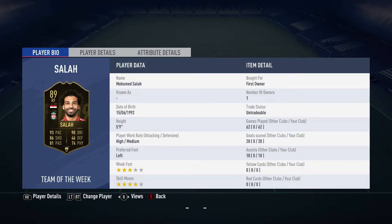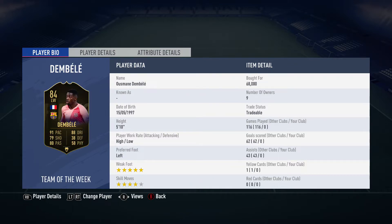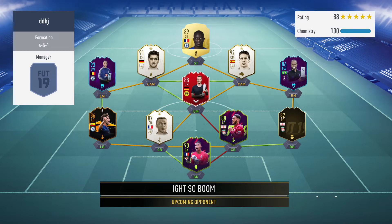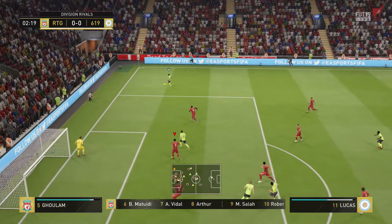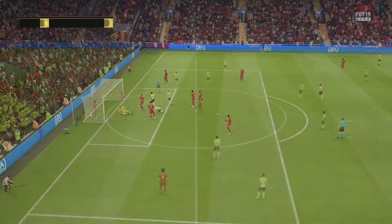Obviously it's quite an expensive team if you don't have Salah already, but apart from that it's around 200-250k, around thereabouts anyway. We may as well go through the first match. You can see the team we're up against - it's quite ridiculous, and to be honest this is every team I come up against - some dirty SBC cards and a couple of icons. This match starts off with me conceding, the ball's with them from Lucas on Raul's head: 1-0.